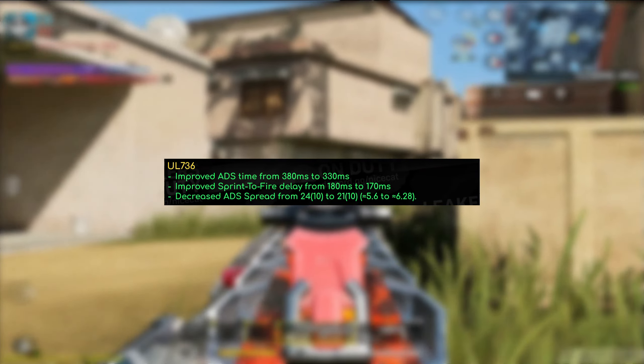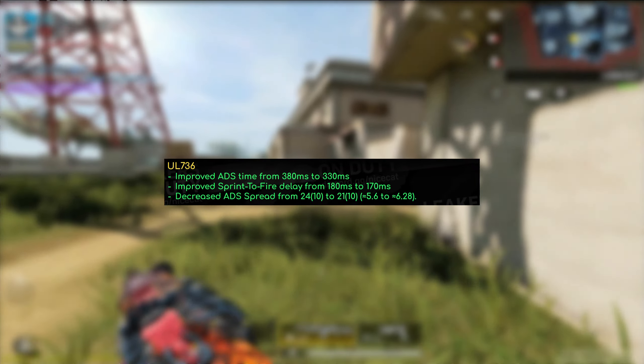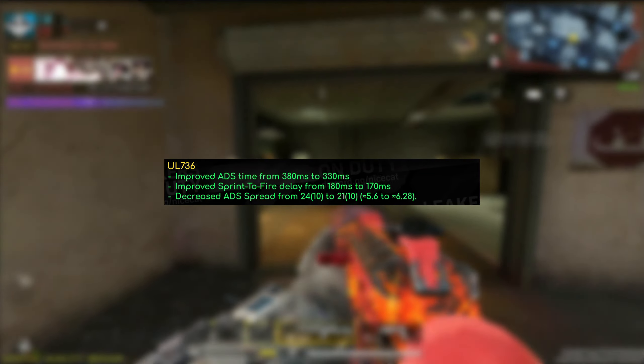Now we move on to the second half of page one, which is the UO736. It improved the ADS time from 380 milliseconds to 330 milliseconds, the sprint-to-fire delay from 180 milliseconds to 170 milliseconds, and also decreased the ADS spread. They pretty much overall increased the speed — no changes to range or anything like that. Keep in mind the UO736 really starts off with only about 30 bullets, only improvable to maybe 50 or a little less. I don't really see this being too much of a problem, but if anything it does help it compete against the Hades and similar weapons.